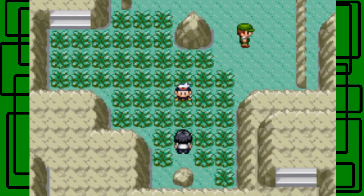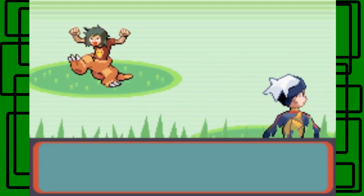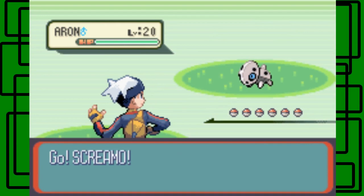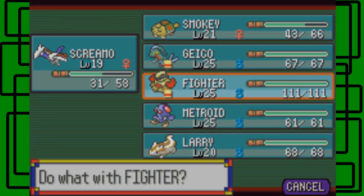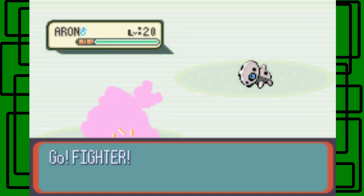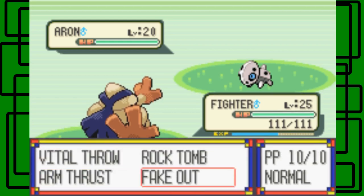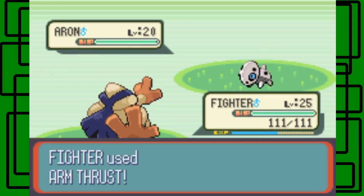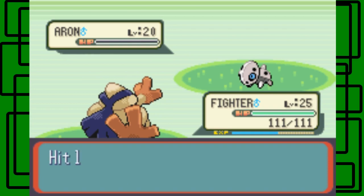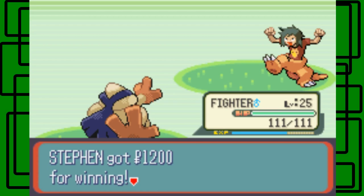Skarmory doesn't have any super effective moves on Aron, so I'll switch to Fighter — Fighter can take this out. Let's use Fake Out, even though it won't do much. Then Arm Thrust — yeah, big difference. The Aron goes down. We defeated Pokemaniac Steve! Thanks for the 1,200 Poké Dollars. That was a Swablu encounter I spotted — here's also a Carbos item.